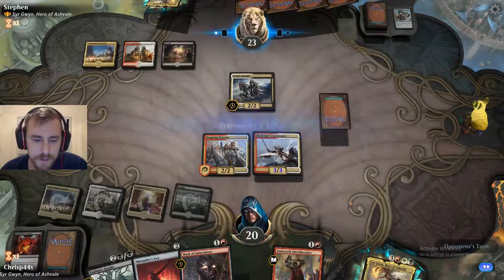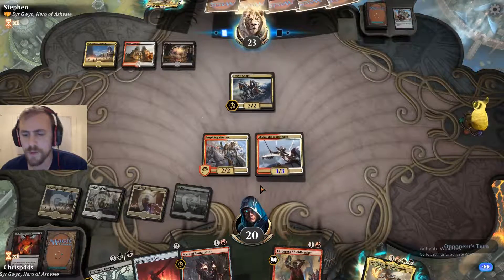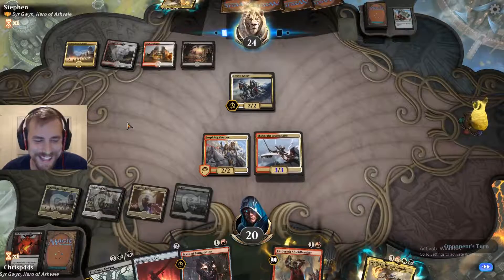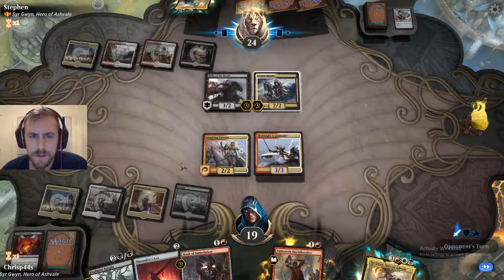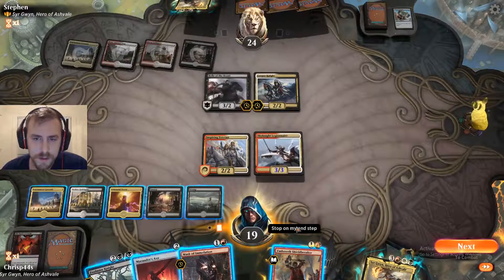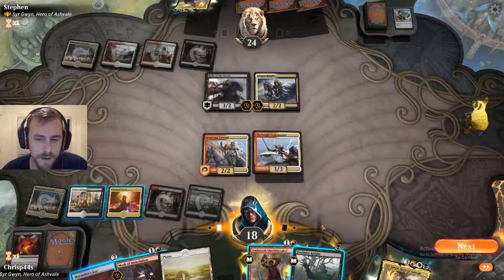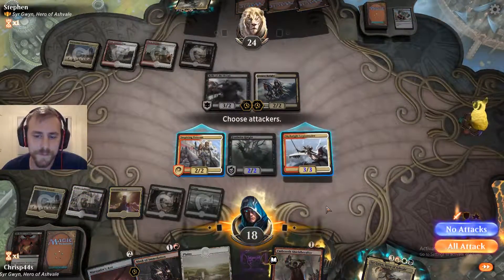I'm just going to hold back here because we don't really need to do anything just yet. I know that there is one combat trick in these decks between the two of us. Potentially, if we don't draw a land next turn, we can draw the life, lose a card, and then play our Death Touch. So I think that's still what I'm going to do — draw a card and lose a life, then play Foulmire Knight, which is a 1/1 with Death Touch. But now it becomes a 2/2.